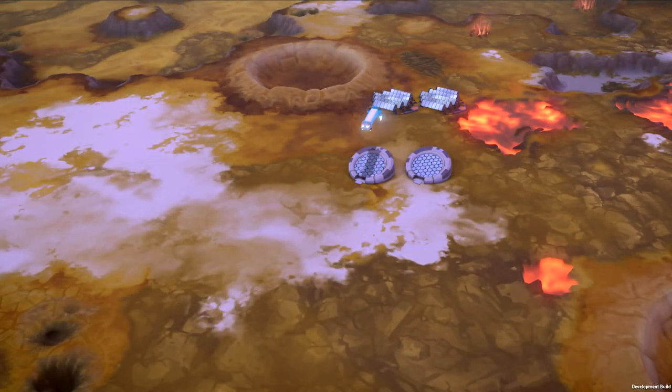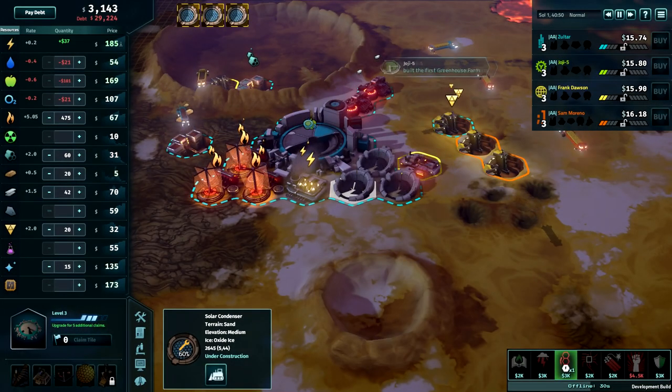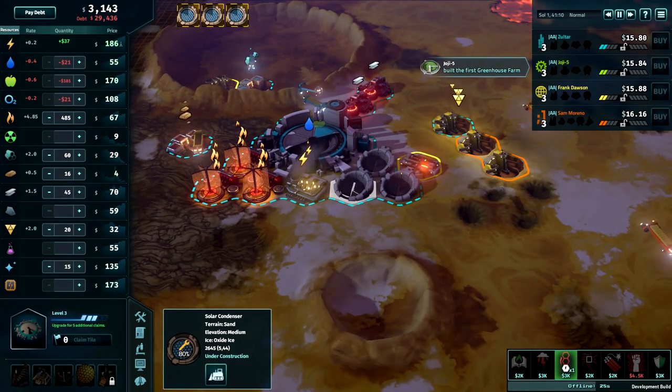Next, we have the Solar Condenser. This familiar structure has been modified to harvest the oxide ice on Io's surface, gathering pure oxygen for your company.